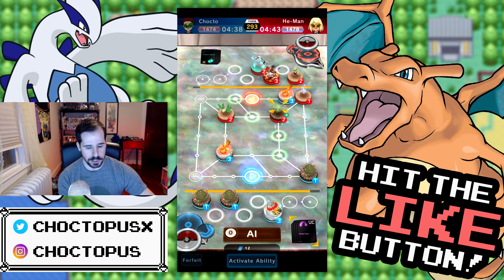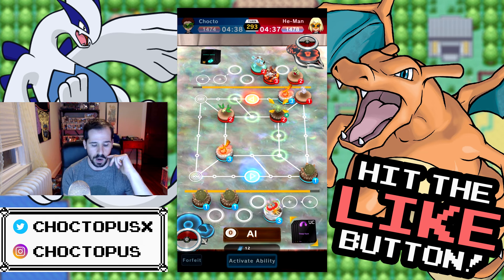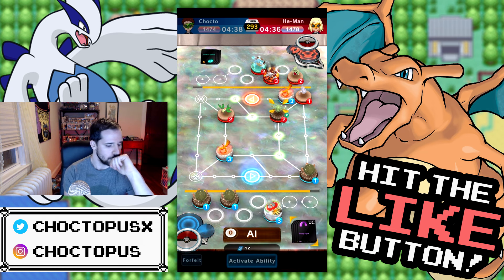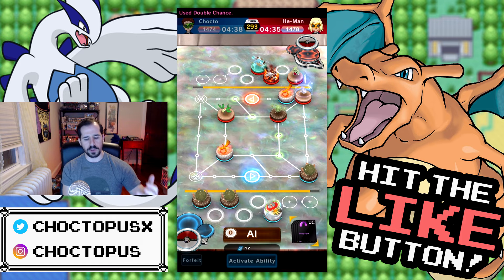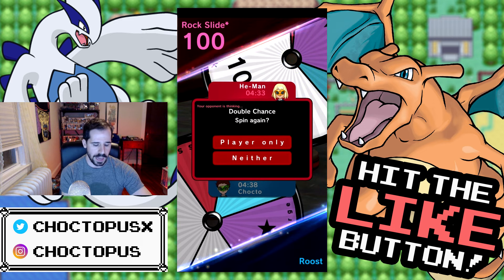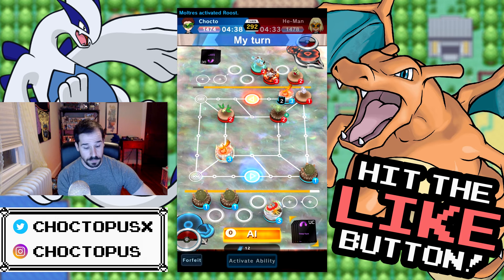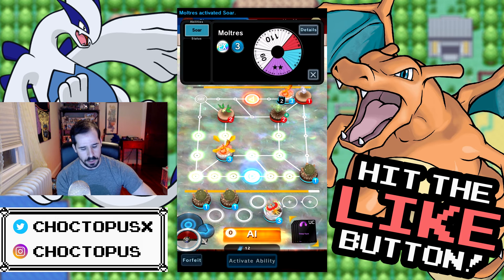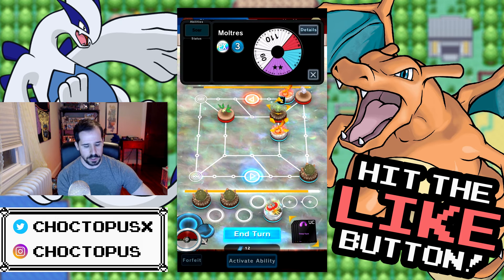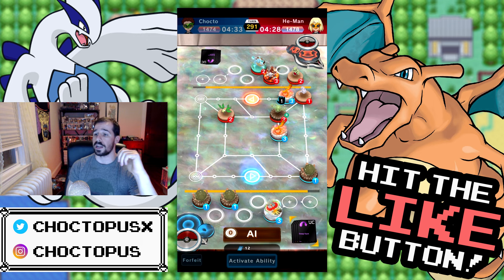Heatran won't be able to come out and I won't be covered by this Reuniclus because it only has two move points. Do they have a goal block? They do, so I kind of feel it coming. What are you doing — use your goal block, you're really risking it here. We're roosted so you can't do anything to me, I'm safe for a couple turns. What can you do in two turns?